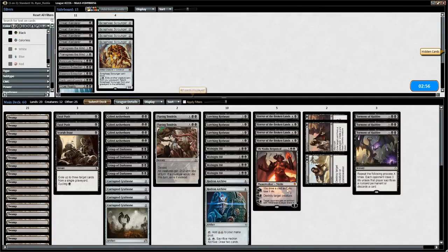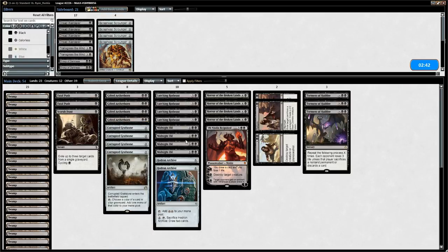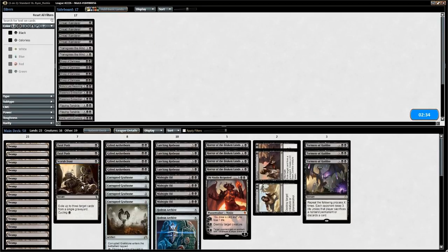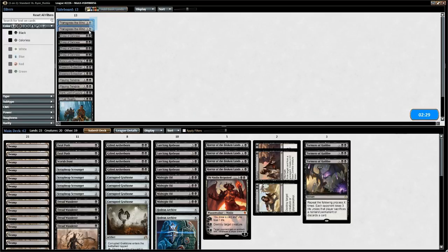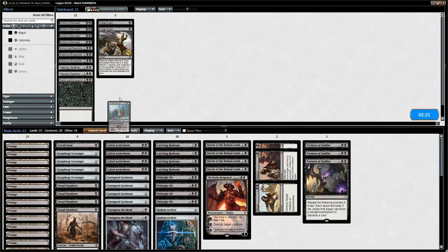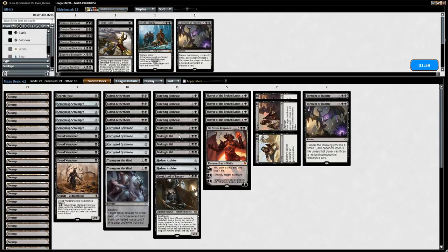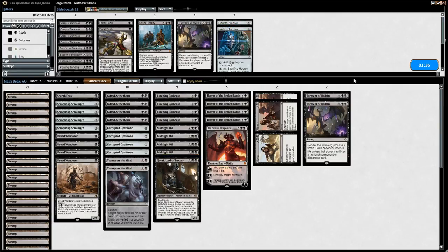Going to sideboarding — we need to reconfigure. Flaying Tendrils out, Grasp of Darkness out. Even though Midnight Oil kind of killed us there, I think it's still good in this matchup when combined with our new plan of bringing in 4 Scrap Heaps and 4 Dread Wanderers. We also want Transgresses against control. Aetherborn is questionable, Fatal Push definitely gets out, Cruel Reality is too expensive and probably won't resolve. Gonti seems okay. We can take out some Torments and the Hedron Archives since we don't really need them that much.